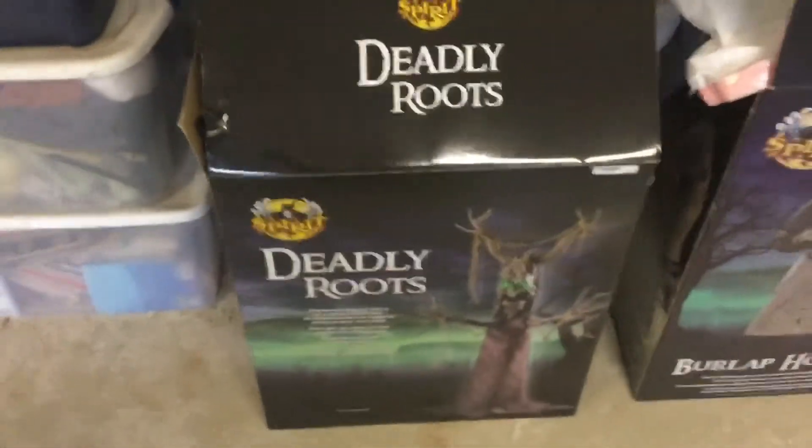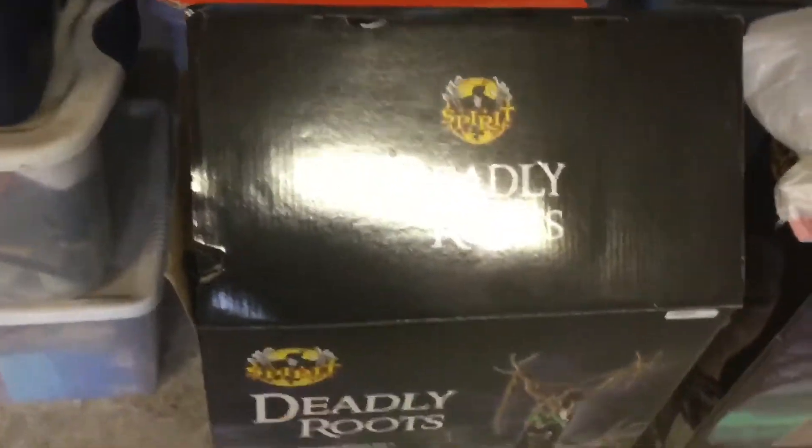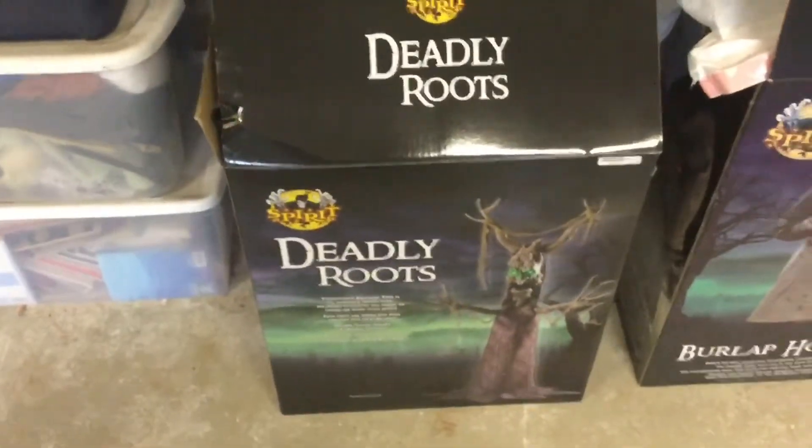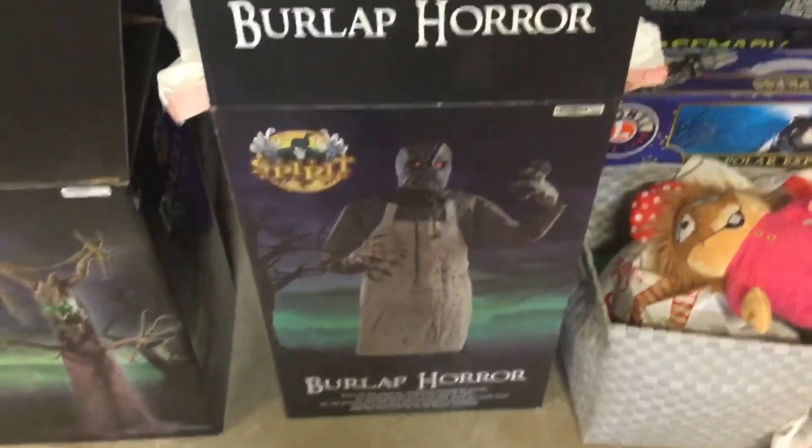Then over here we have Deadly Roots, and I'm planning on storing all these props in this section of the garage. We also have a fog machine and some fog juice. The garage has a lot of stuff but I hope to organize it someday. Deadly Roots is kind of hard to put away — easy to set up but really hard to put away. Then we have Burlap Four right here, which is also hard to put away with parts sticking out.